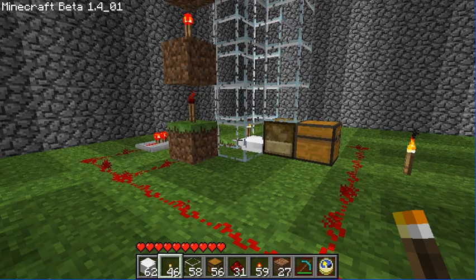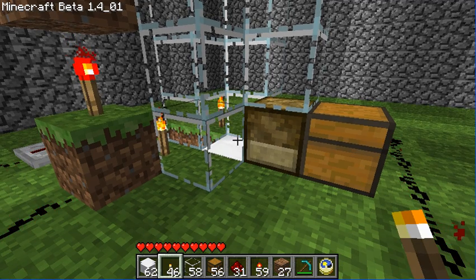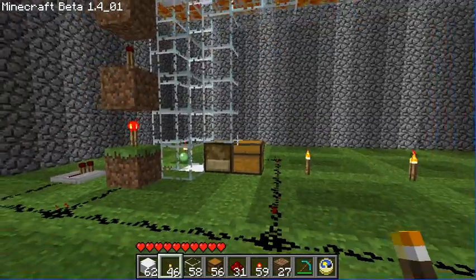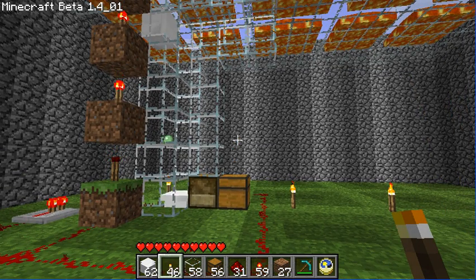Hey guys, I've got two mods to show off to you tonight — a good combination of the piston mod and the allocator mod. This is an item transport design that sends items 20 blocks away out that way to another allocator for collection.